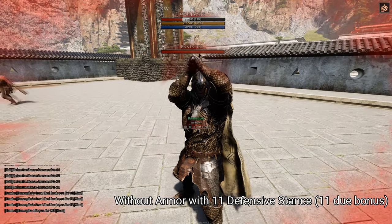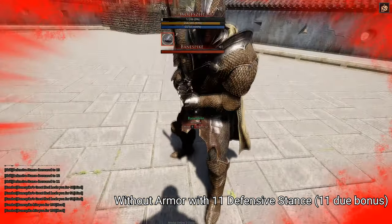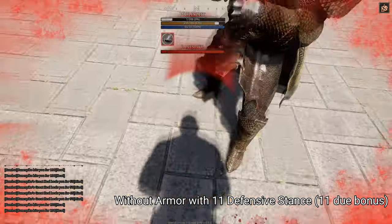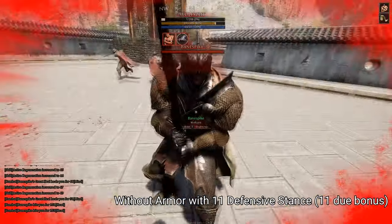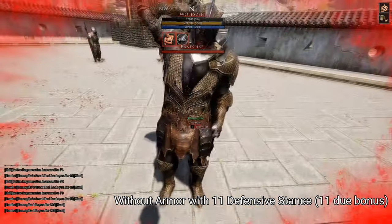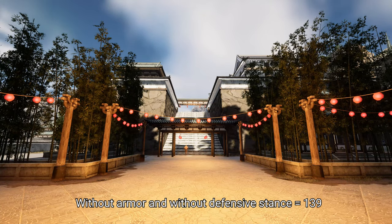We tested this for eight times because one hit was a little out of order — one hit was like 150, which was really high, but we couldn't recreate that spike with defensive stance on. I just count that as a margin of error. So the average without defensive stance is 139.